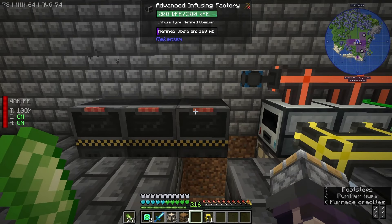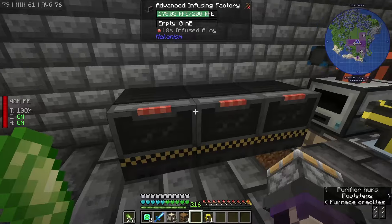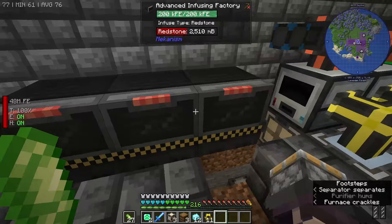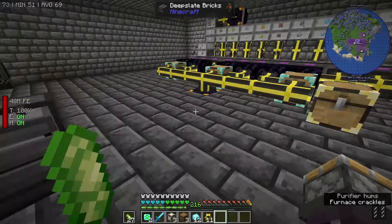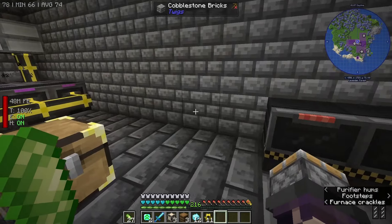Basically what's going to happen here: we're going to have one for Refined Obsidian, one for Redstone, and then one for Diamond. And then, of course, Carbon — but I'm not really too worried about the Carbon one. Carbon's for steel; we'll automate that here in a bit as well, probably just using two actual Advanced Infusing Factories, because it goes from one to the other and so on and so forth.